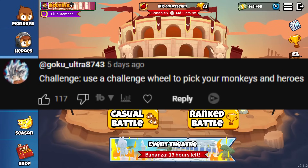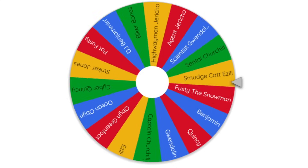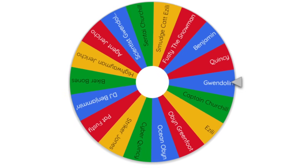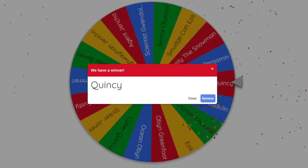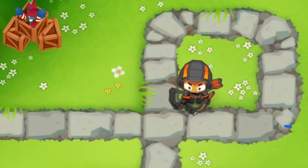It's a challenge — we use a challenge wheel to pick our monkeys and heroes. The first wheel will spin for the hero we'll use in our strategy. Let's see what we get... Quincy! Freaking Quincy, ladies and gentlemen — the best hero clearly in Battles 2. Can't be mad with that. Nothing gets past my bow.